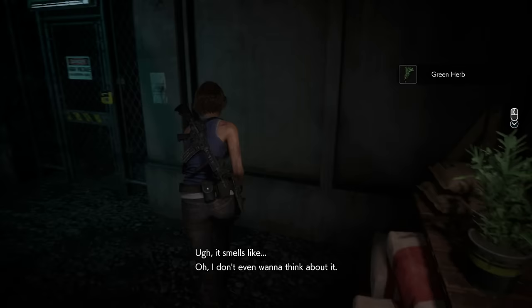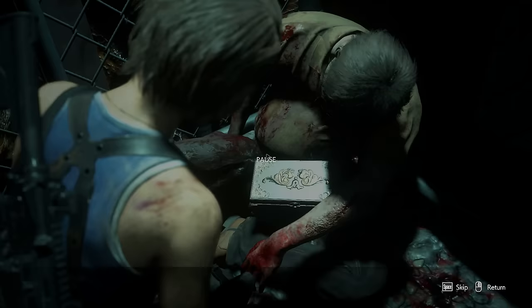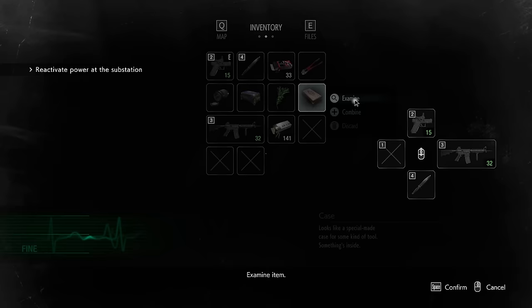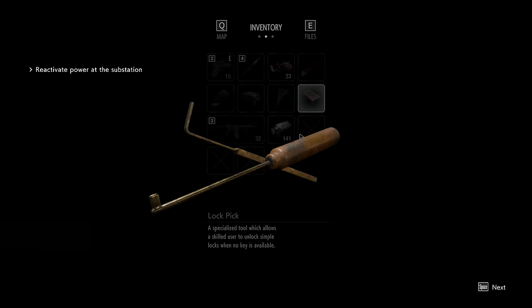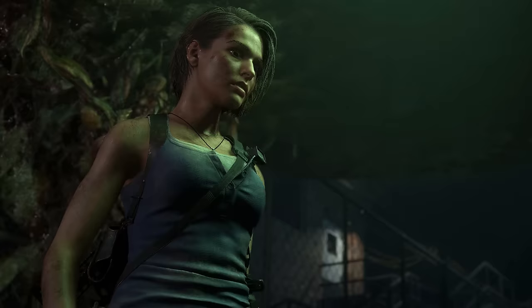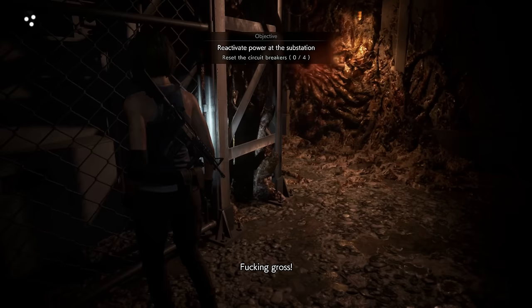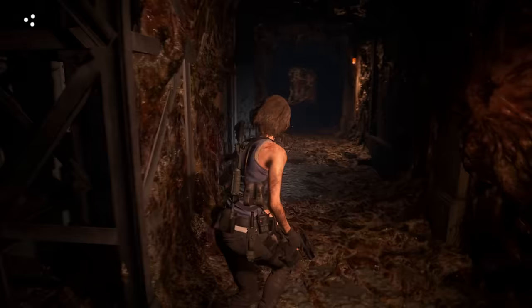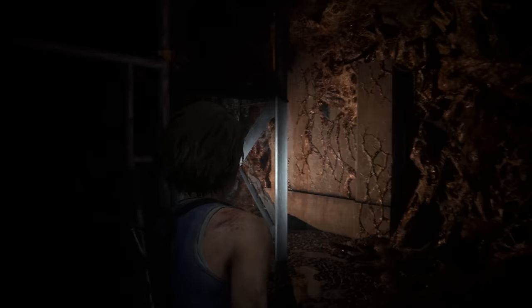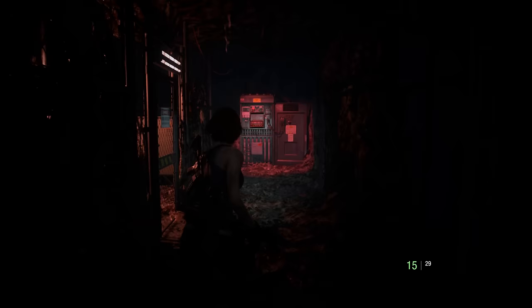Coming through here we're going to grab one herb. This area is where you're allowed to use your one heal because Jill gets infected by the brain suckers — we have to use a heal to remedy that. Examine this item we just got off that body — that's the lock pick. We need that to get through this next door. I will be opening all the safes in this run but I won't be picking all of the locks. Once you pick that lock you'll get infected by the brain sucker, then use the herb to make Jill better. That's it — we can't use health items for the rest of the run. That's why the achievement is 'use one or fewer health items.'